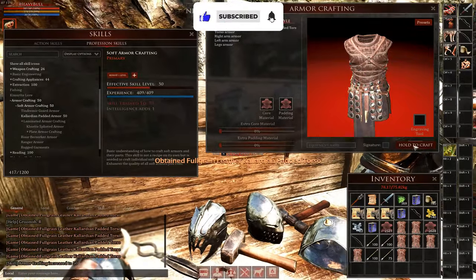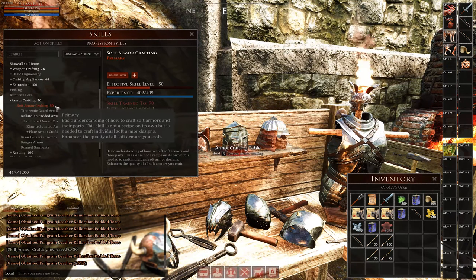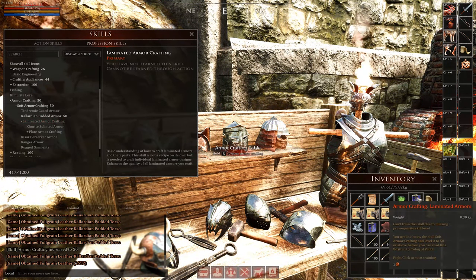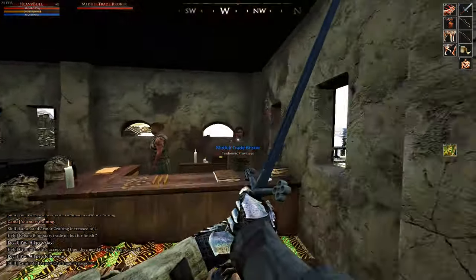Keep doing this until you eventually get your soft armor crafting skill to level 50, and then right click on the laminated armor skill book in your inventory to learn that skill. Now you've learned the laminated armor skill and we'll need to either wait for it to level up to 50 passively by itself or level it quicker.